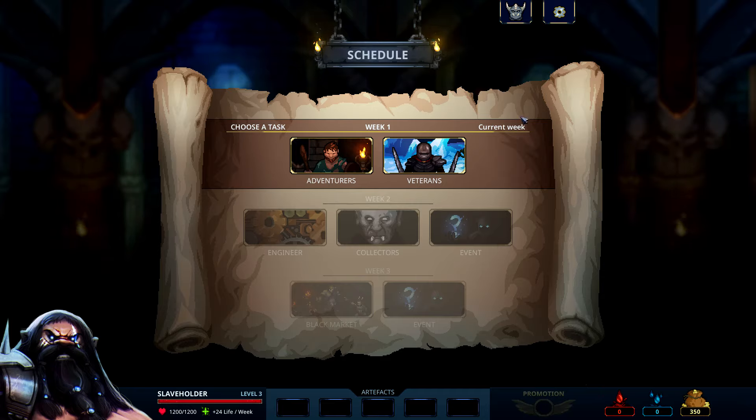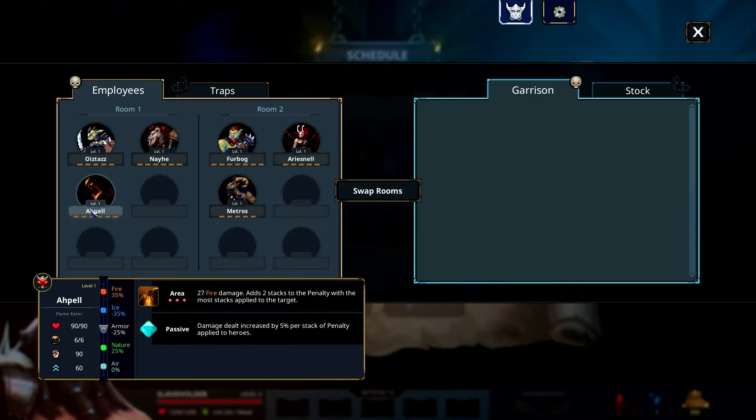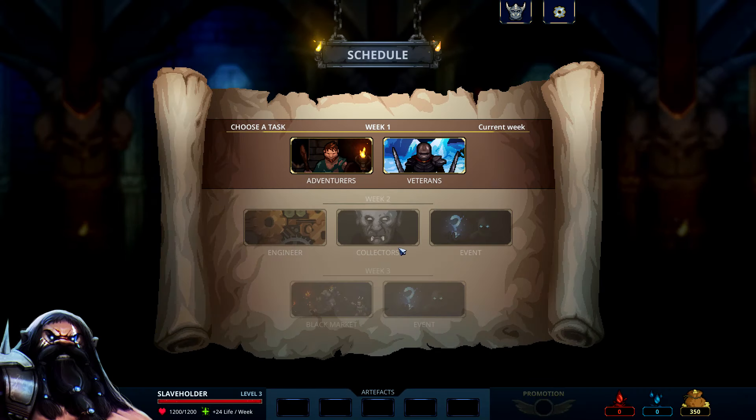Now that we're in Chapter 2 of The Legend of Keepers, they do switch out our employees, so we don't have the same people we had last time. Now we're looking at some new characters, which is real sad to me in a way. I miss my skeleton Mel — she was hardcore. But let's get at it.